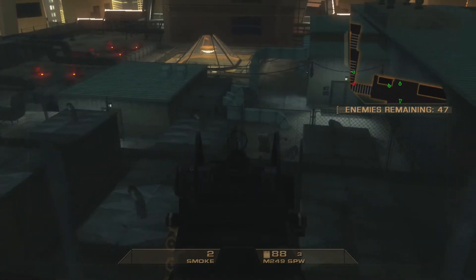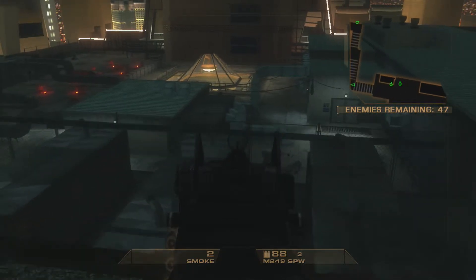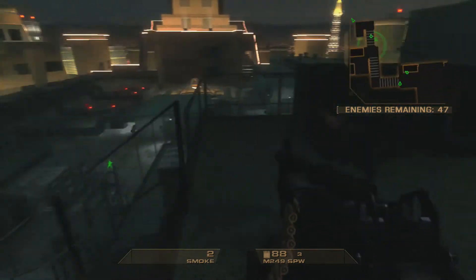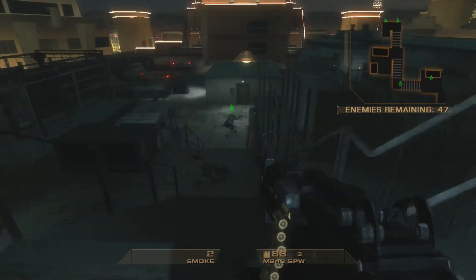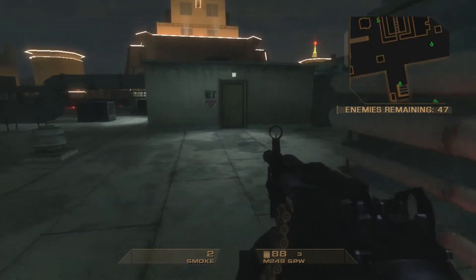Now you'll notice there's a door to the right and a door to the left. Some people will go down the middle door — I wouldn't recommend it unless you got smokes and a shield, because there's a long narrow pathway and a really bad door to go into. The door on the right, I never see anyone go through that ever.